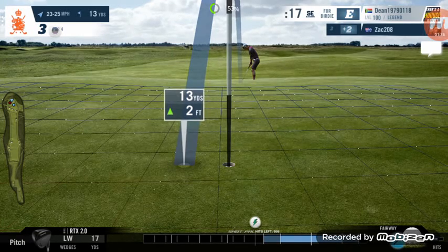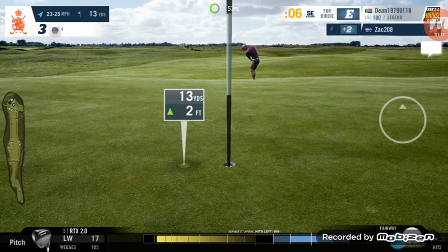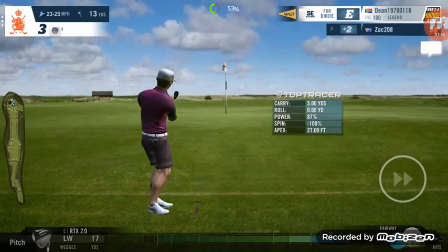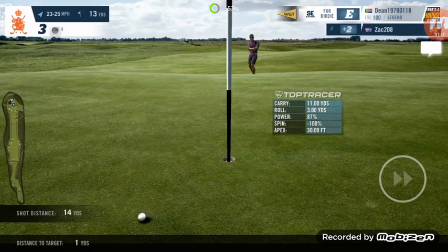The ball will push left, which is why I'm aiming right. 12 yards — power is about 75%, so we need to use a little bit more. I'll use just under 90% to compensate for the wind. The backspin should keep it close, and it rolls a little bit past.